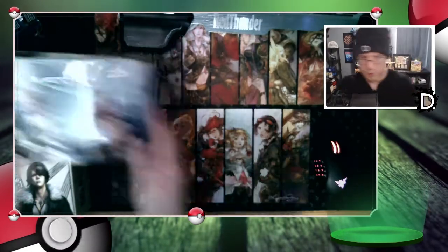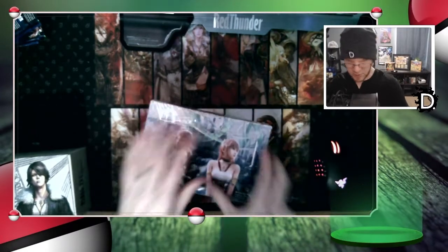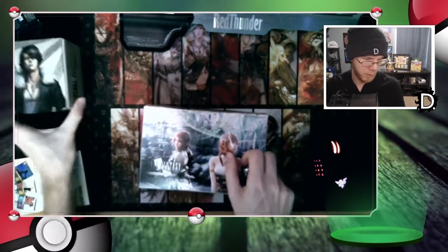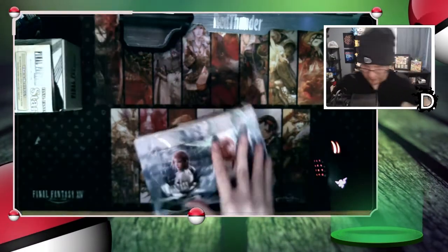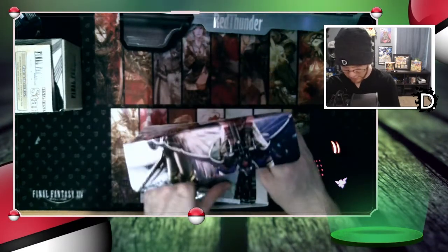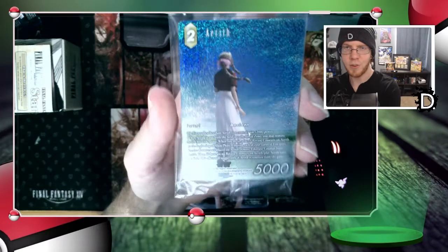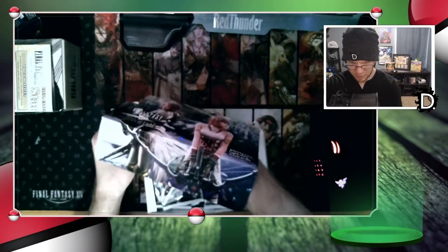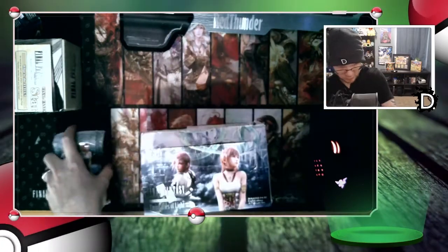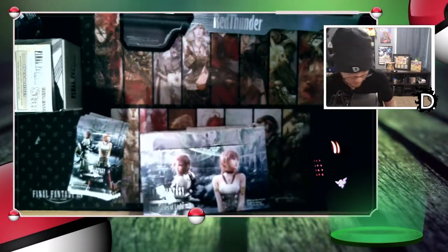Alright, finally we've got Opus 16 — now we're actually going to open some packs. Let me rip that open. Squall, would you mind giving me some space? Thanks. It comes with a very shiny Aerith card — we'll set that aside. We have 36 packs in here!